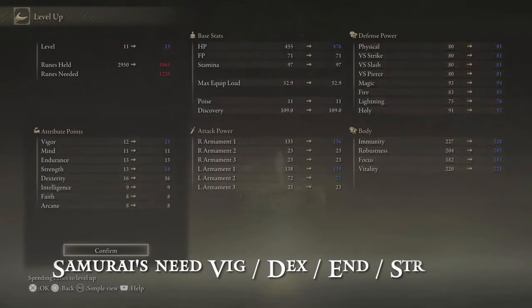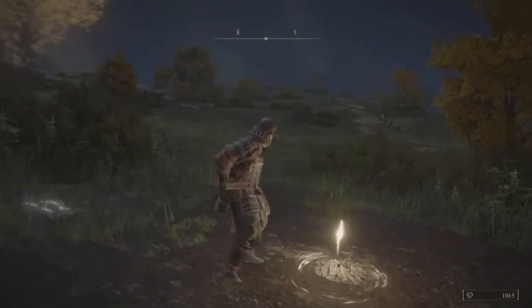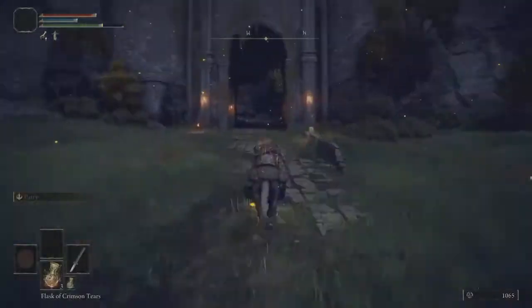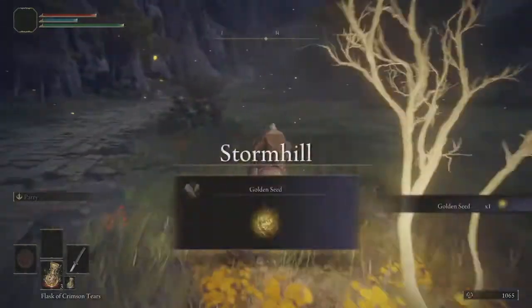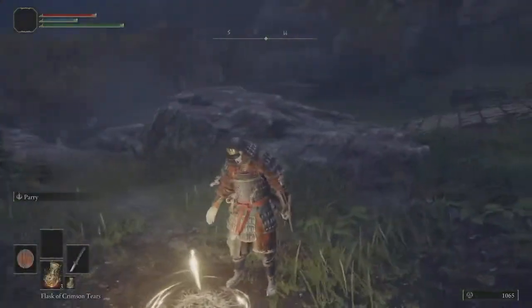And we can level up again. Now since nothing so far has been that hard, I just want to make it a little bit easier on myself. I like healing, so let's go get a couple more flasks. We're going to run through — don't worry about the giant, just keep running — get the golden seed there. Don't worry about the wolves and get to the next site of grace, which is here on the map.